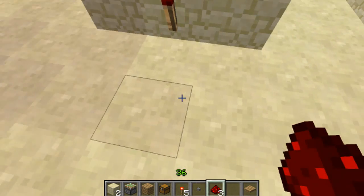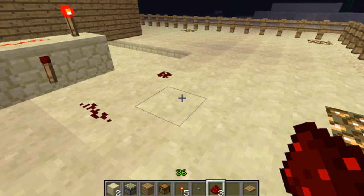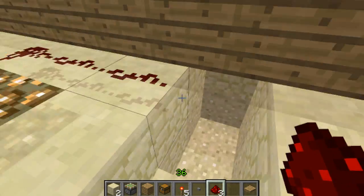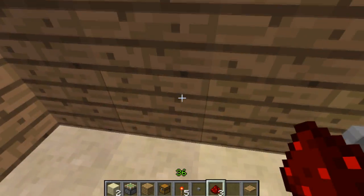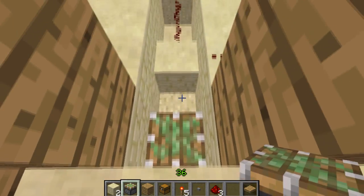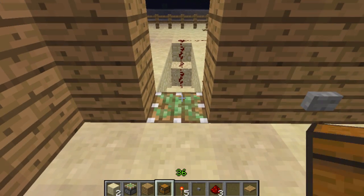Then stairs back up and we're gonna hook up this output to this block here. This is important because this is gonna invert the signal so this block is always up. Then we're just gonna go around here and place it here, and add a redstone torch here. And as you can see the block — the piston — has moved up now.